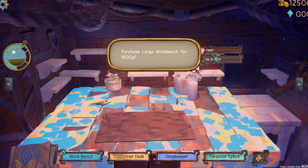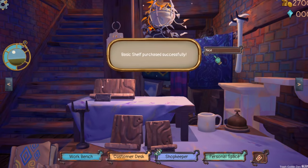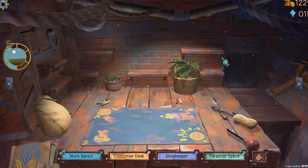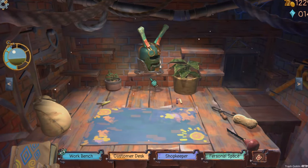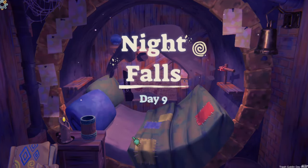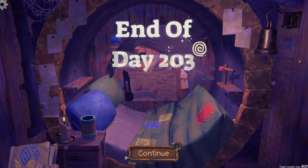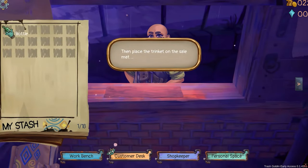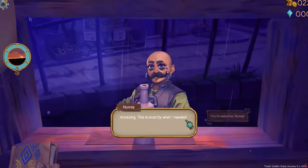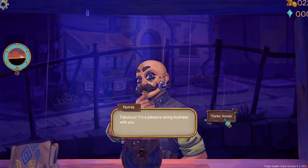Once you've uncovered your treasure, it's time to clean it — and honestly, this is probably the most satisfying part of the game. You grab a sponge, rotate the item, and wipe away all the dirt. There's something meditative about the whole process; it's a nice way to unwind and zone out. Then comes the fun part: upcycling. You take the cleaned item and start attaching parts from other objects to make it more functional or just more ridiculous — turning junk into something valuable.